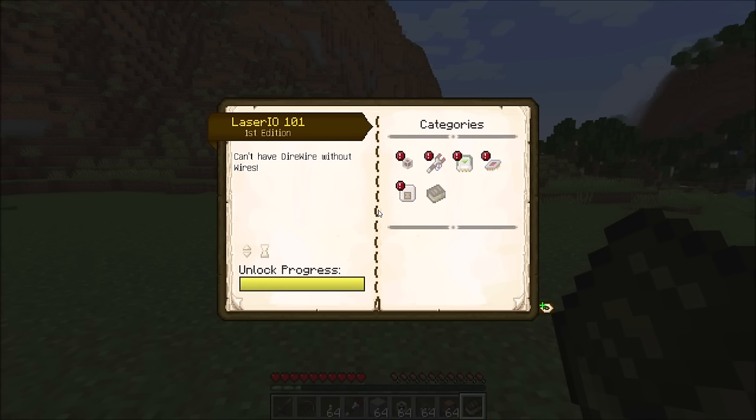Laser.io originally started as a logistics pipes style mod that I called Logistics Lasers, but I didn't really get around to finishing it. Over the last year or so I've constantly been seeing people asking for a new version of Ender.io pipes. Everybody loved Ender.io pipes, so I said to myself I could turn that Logistics Lasers mod into an Ender.io pipes mod and just tweak it a little. And here we are — the first release of Laser.io.